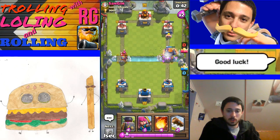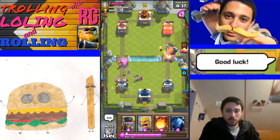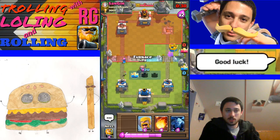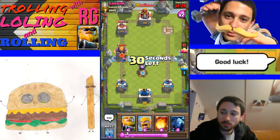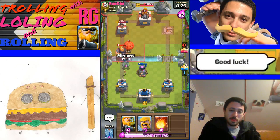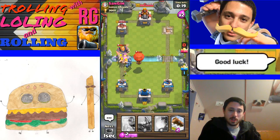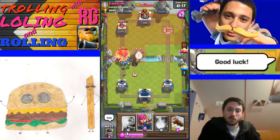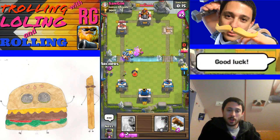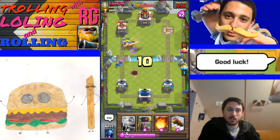I'll zap the archers to take care of this, log the goblin barrel - that'll shut it down. My Royal Giant can take down the right tower or get it within one shot. Shoutout to all the Humboldt fellows, shoutout to everybody. I get viewers from all around the world already - it's pretty amazing to see how diverse my viewer base is. I'm really impressed by that and hopefully it continues to grow.